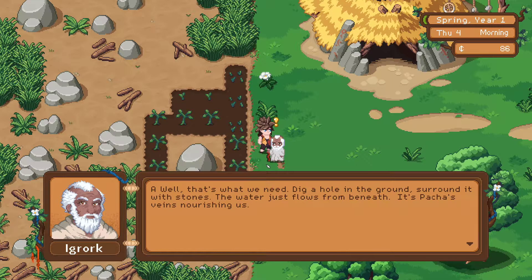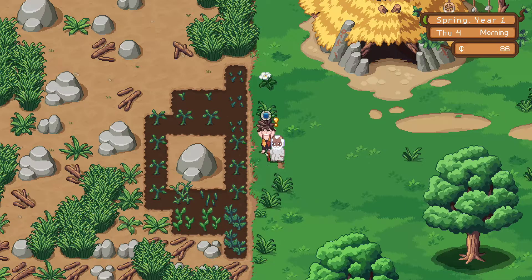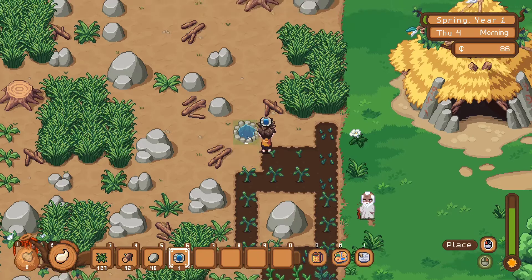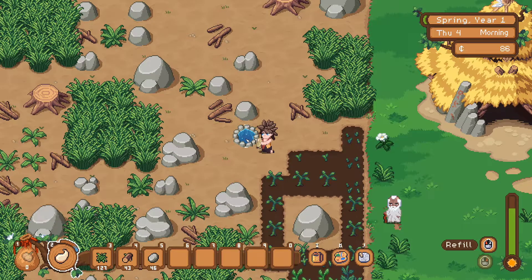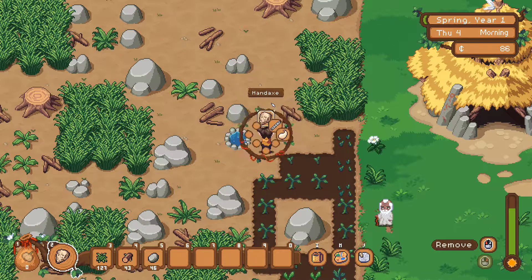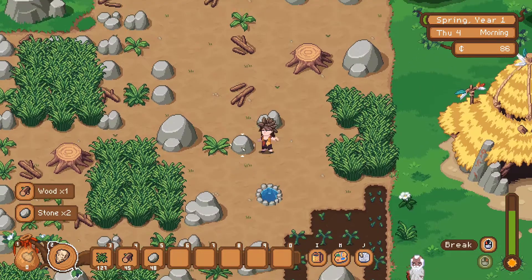Dig a hole in the ground, surround it with stones - the water just flows from beneath, potches veins and nourishing. 'I made one with the materials you brought me, you can have it.' Oh, you finished a well! So how do we use this - let's place it like here I guess. Just a well - I was hoping it was something a little fancier. There's an irrigation system; I wasn't sure if that's what it was going to be, but clearly it's just a well, which is fine.